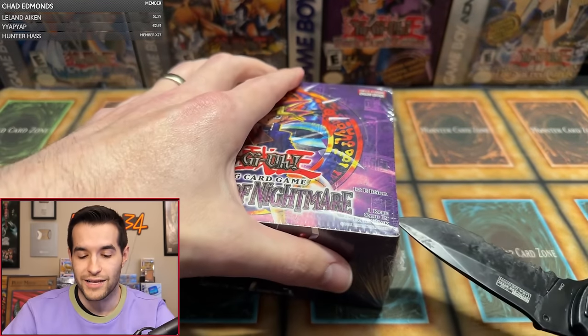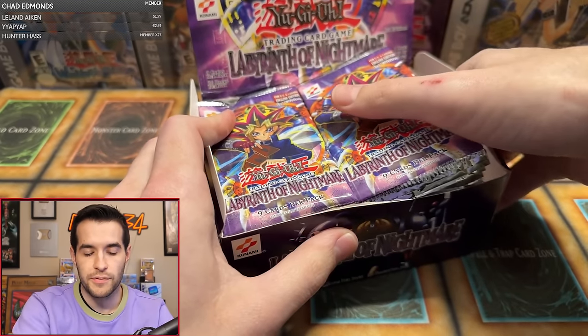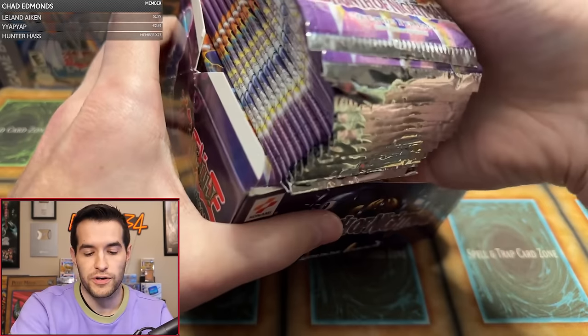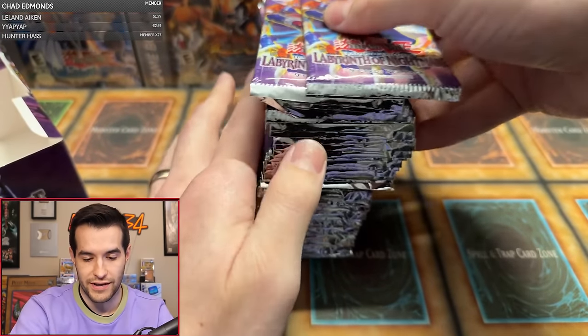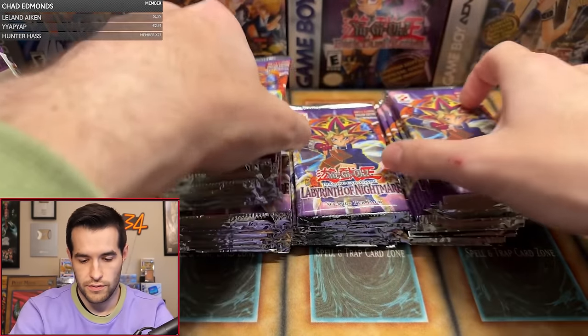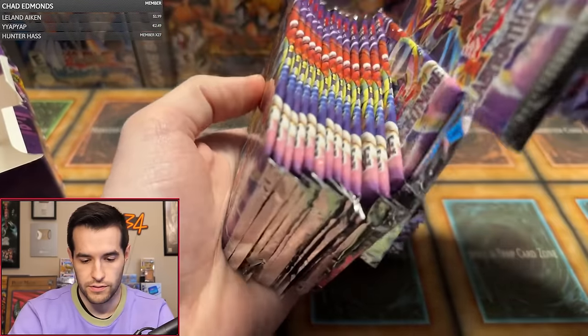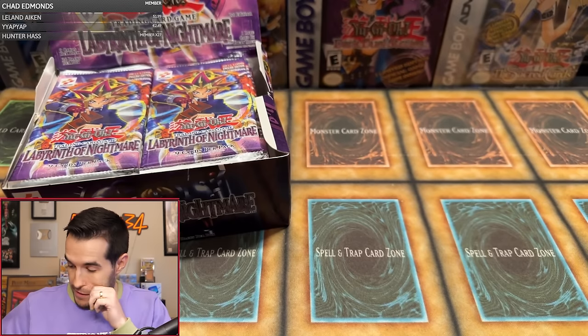Let's crack this thing open. This is a pretty rare box, so enjoy it while it lasts, which is about five more seconds. There it goes — Labyrinth of Nightmare has been chopped open. 36 packs. We've got to shuffle these up. It's a little harder to shuffle up 36-pack boxes because there are so many packs. Can't really hold on to all of them. Let me just do a little of this, grab a couple and shuffle them up. Put these over here. Let's get started.